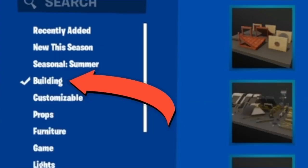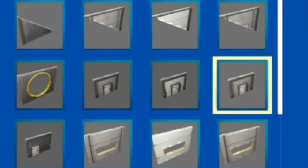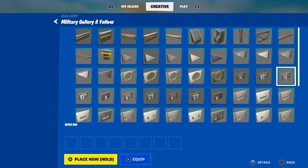If you go to galleries and select buildings, it's in any one of these — just these little center doors right here. Those are what you're going to need for the doors. Let's get into it.